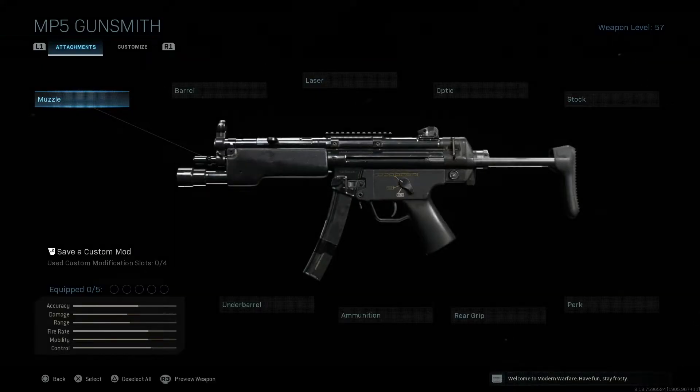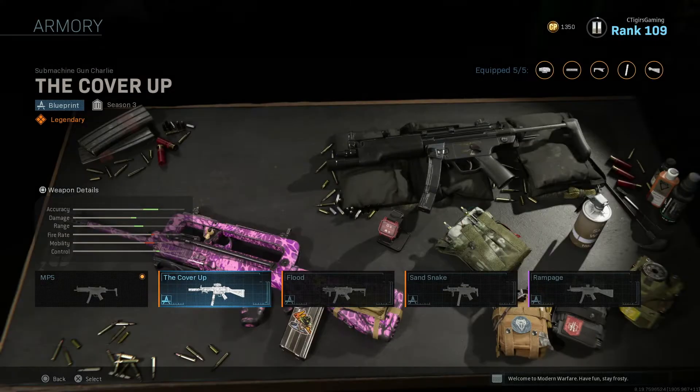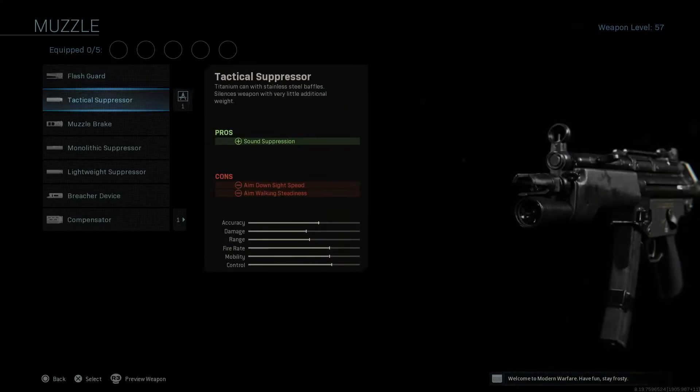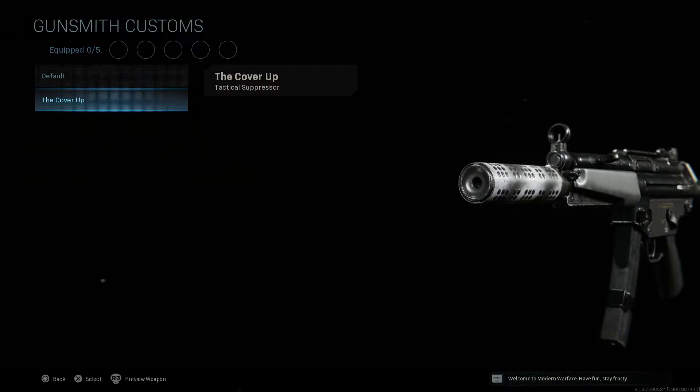Now we move on to what is probably my favorite feature in this new update — the Gunsmith mix and match feature. Here in the armory for the MP5 I have four different blueprints: the Rampage, the Sand Snake, the Flood, and the Cover Up. With this new update you can now take parts of other blueprints and put them into one weapon. For example, in the muzzle slot you can see a blue Gunsmith logo next to each attachment.